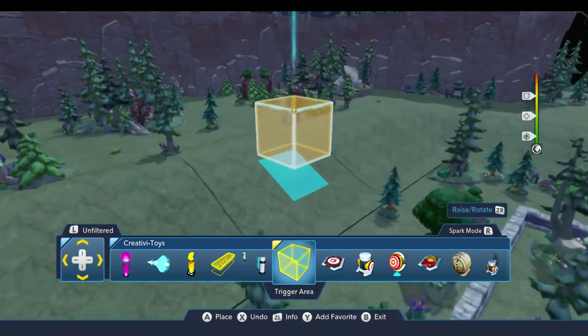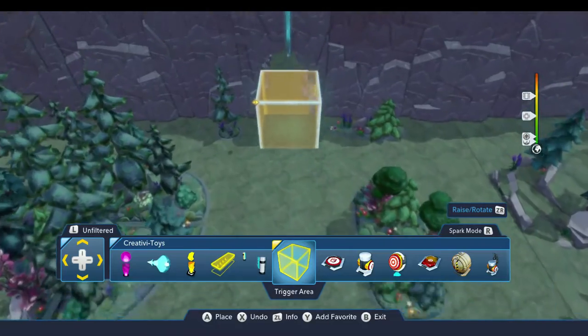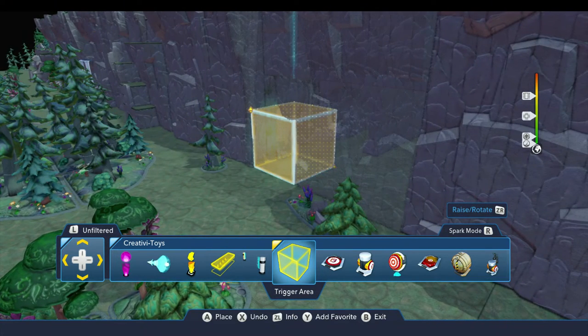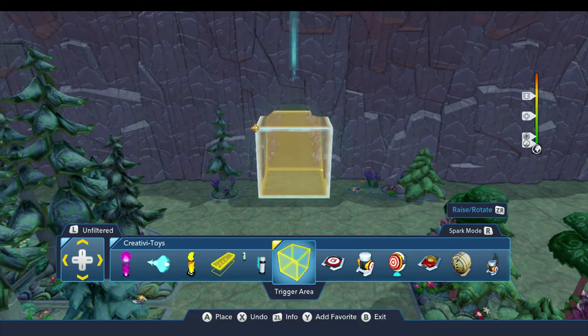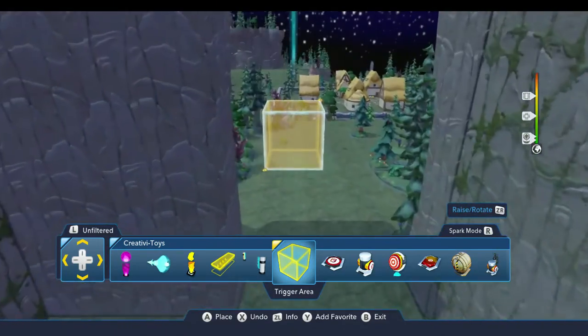A good place for something like that might be over here at the cave, where the player has to come through the cave entrance in order to get into the cave. So if we had an enemy generator set up inside the cave, this would be a great place to put this trigger area, because a player has to come through here in order to enter the cave. Trigger areas are typically best to use when you've got a natural choke point, like a cave entrance or a door or something like that.